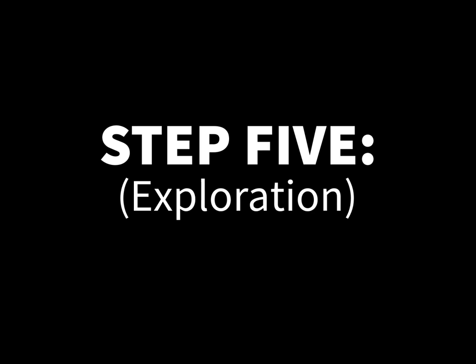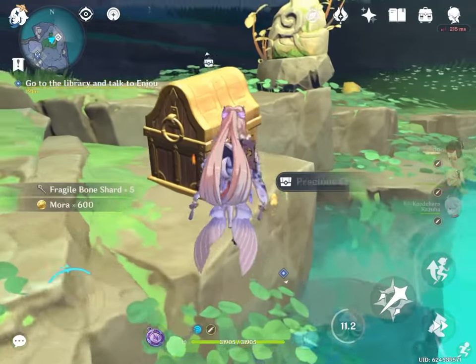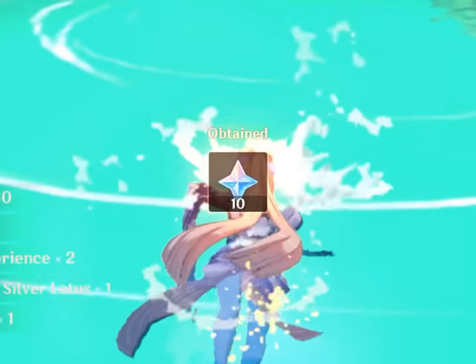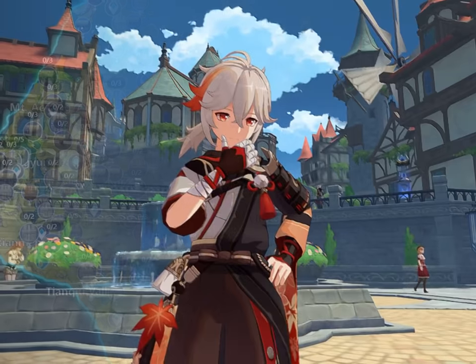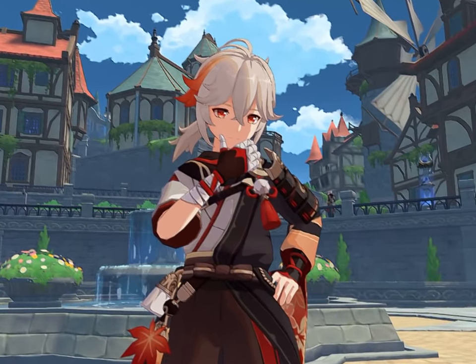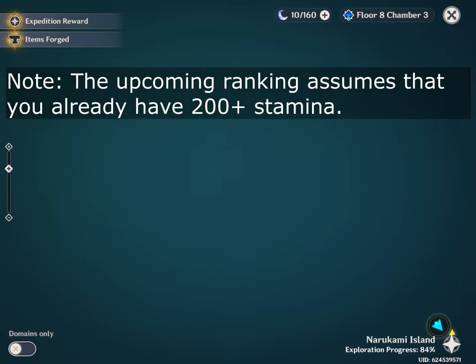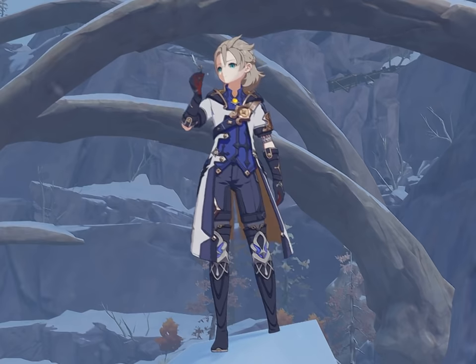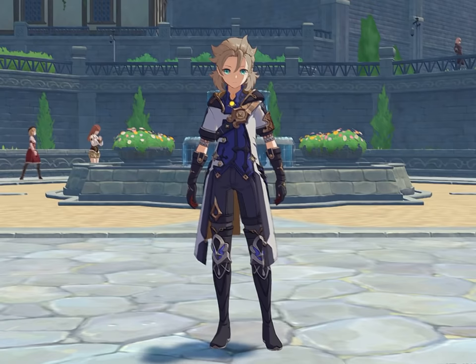Step 5: Chest Hunting and Exploration. If you haven't noticed, opening chests can actually give you primogems. Depending on the rarity of the chest you open, the reward can range anywhere from 0 to 20 primogems per chest, and there are hundreds of them scattered around the world. In terms of regional priority, it's best to start with Dragon Spine first, then move to Inazuma, then Liyue, then end with Mondstadt.